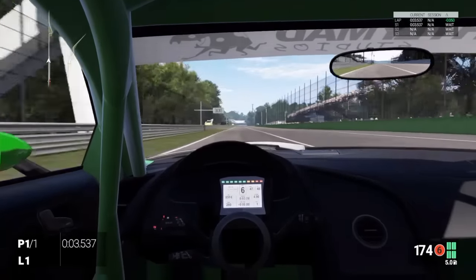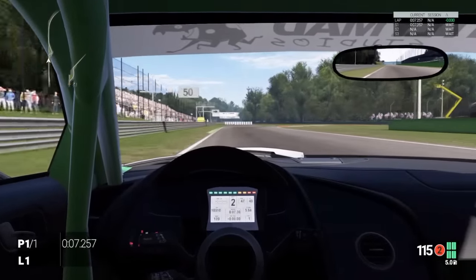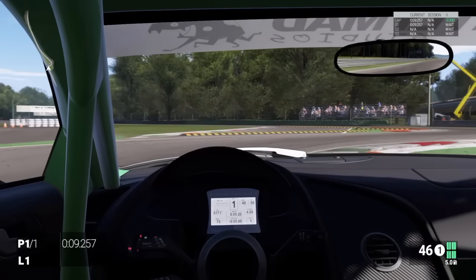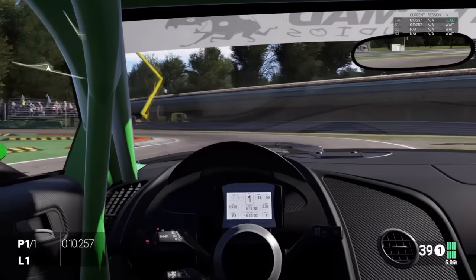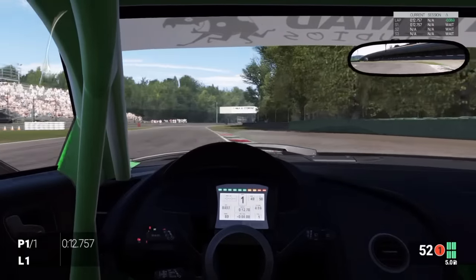We're going down the start straight flat out in sixth gear — maximum gearing obviously for Monza with the R8. We're going to brake just before the 150 marker, go down into third gear really fast, then hold on to second for a bit, then down into first just as we approach the curb. Skim the curb, watch the back end, don't be too aggressive, then on the curb again holding the power.